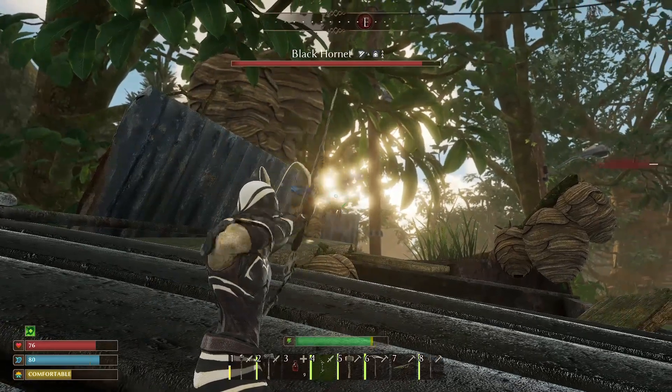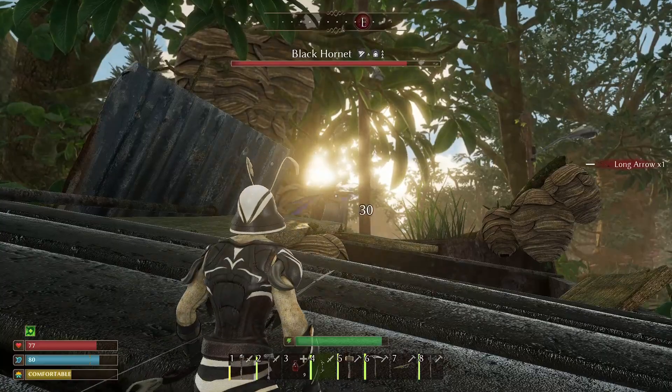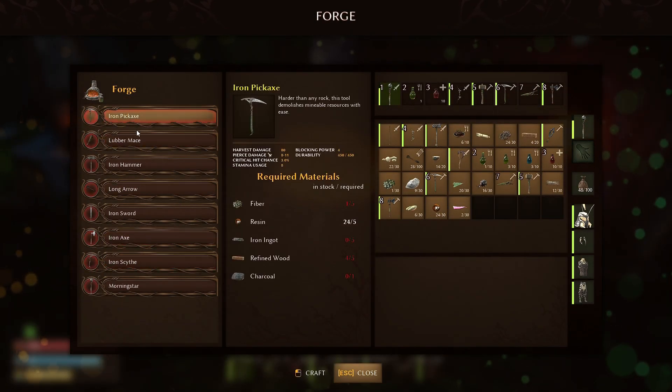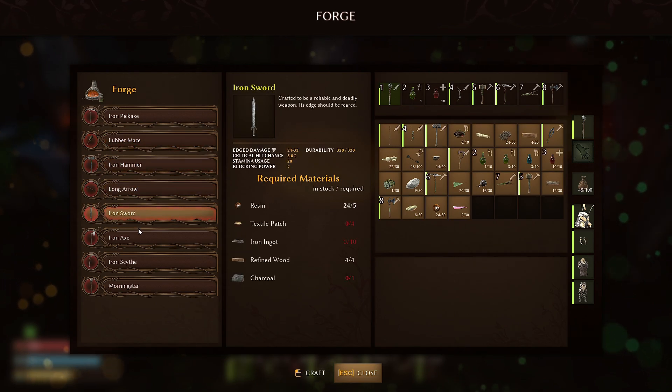Be sure to create this bone armor to move on to the next stage of preparation. In the text guide linked in a pinned comment, you will find a list of all the necessary resources for crafting. After that, you should create an iron weapon. Iron weapons are significantly stronger than flint weapons, ensuring an easy victory.